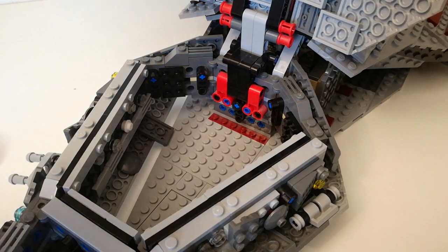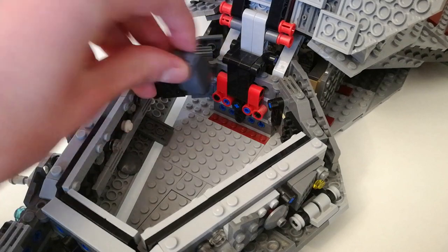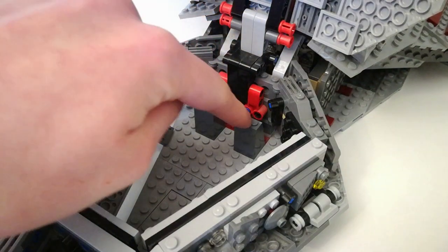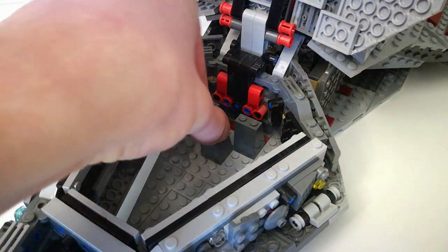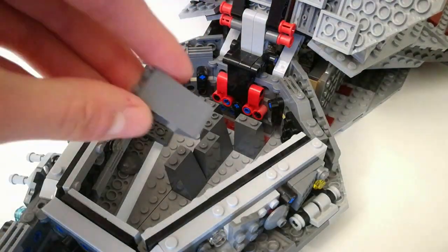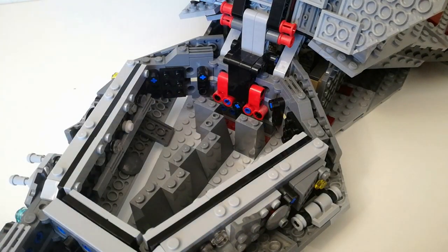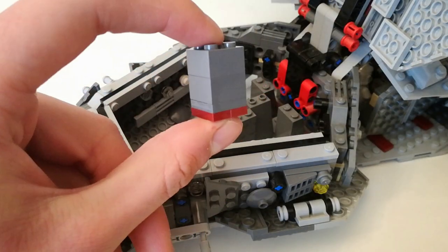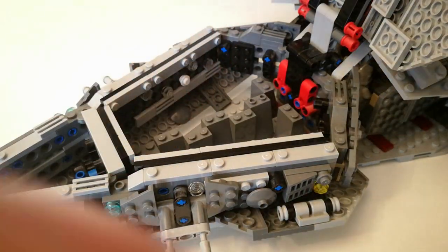So now for the catwalk, you're going to need seven of these slopes here. They can be three-tall or two-tall, whichever one you have the most of — it doesn't really matter how tall it is, but I have mostly these three-tall ones. So then you alternate them like this up until this end section over here.